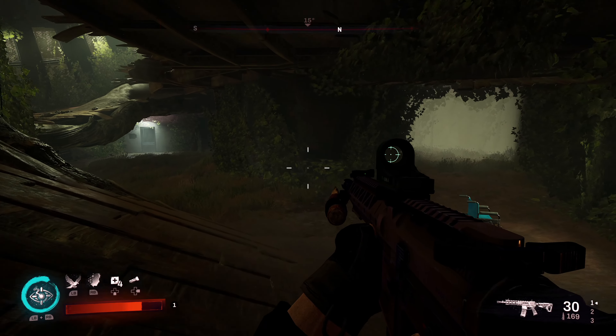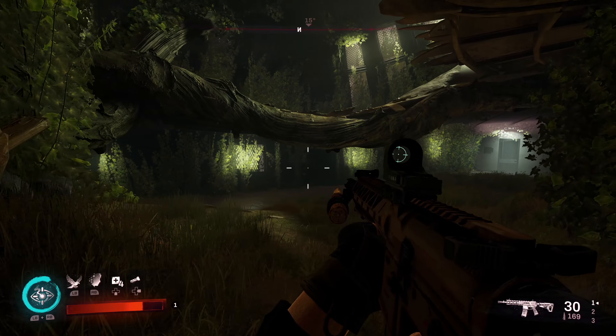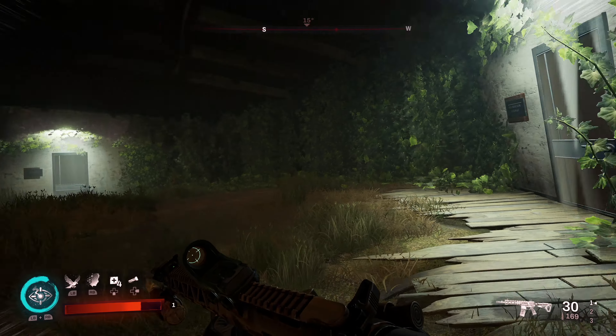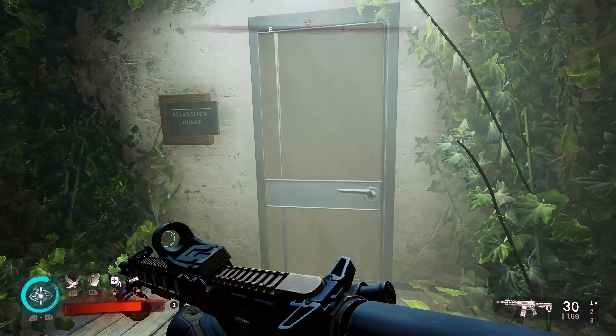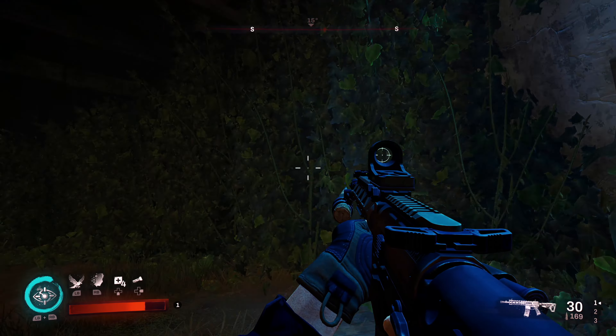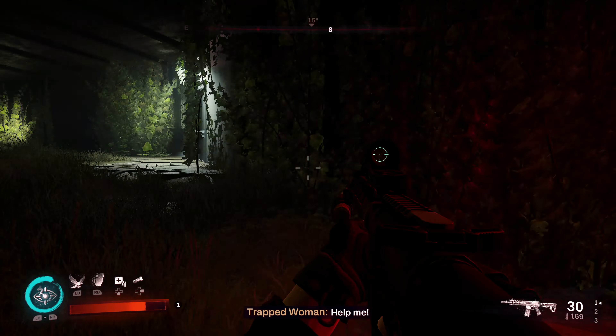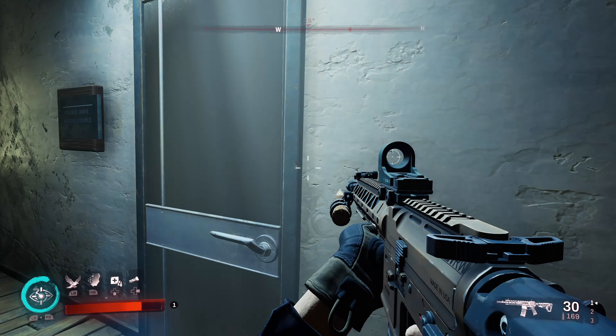Once you enter the second area, there should be some vampires here. Feel free to cloak and just sneak past them or take them out, and there will be another three doors. Following the exact same rule, look for the red door if you're trying to get all of them correct, or look for the blue door if you're trying to get them all wrong.